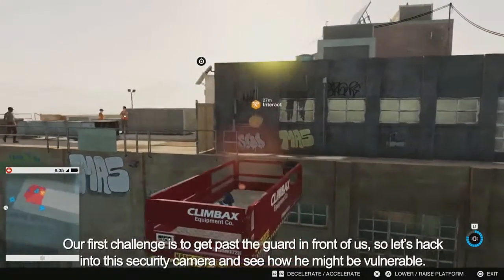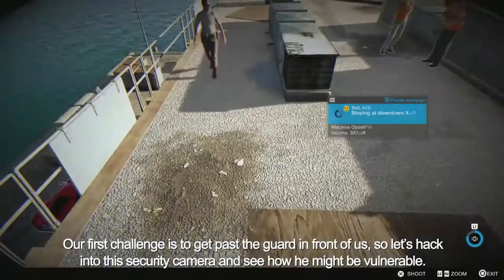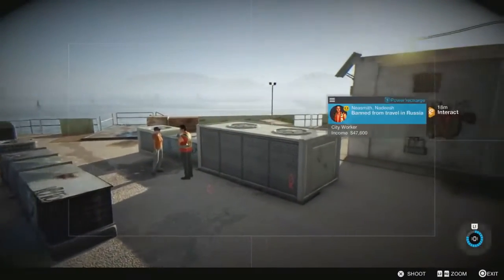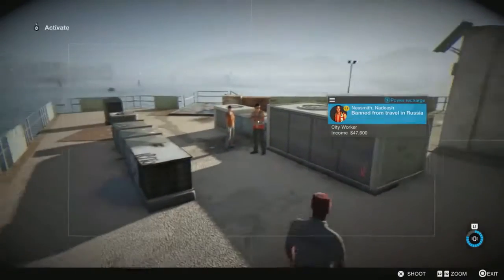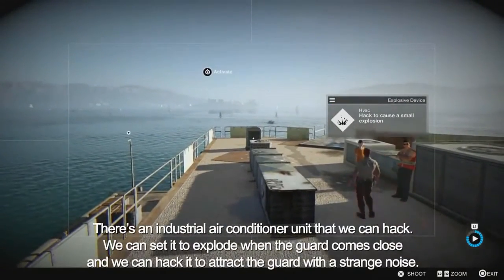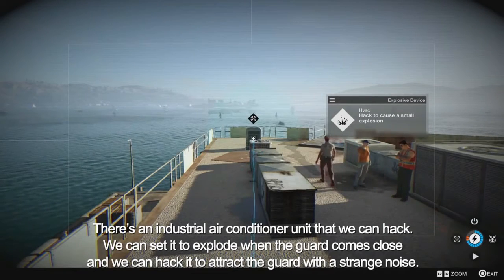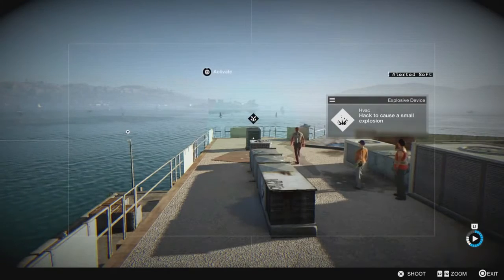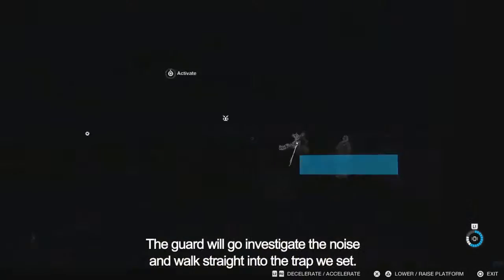Our first challenge is to get past the guard in front of us. Let's hack into the security camera and see how he might be vulnerable. There's an industrial air conditioner unit that we can hack — we can set it to explode when the guard comes close, and we can hack it to attract the guard with a strange noise. The guard will go investigate and walk straight into the trap we set.